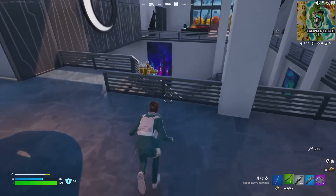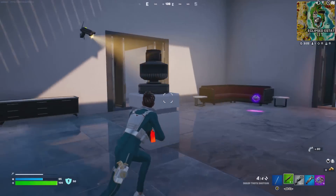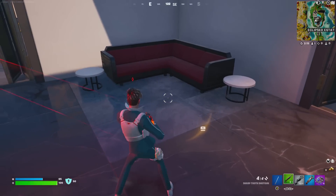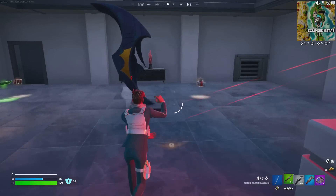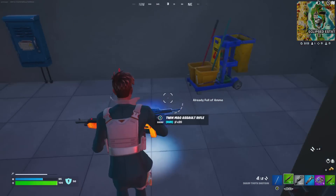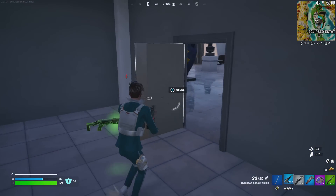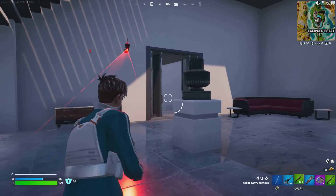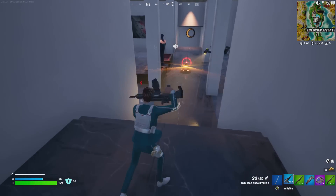Once you come to the main building, you're going to want to look for the stairs because stairs are crucial — just keep following stairs. You'll find these doors here; this door will take you down to the main pit area. I need to grab a little bit of ammo here, otherwise I won't be able to eliminate the boss. C4 can be super handy as well. We'll use the old shotgun since it's a little bit easier, and then obviously we're heading to the vault.